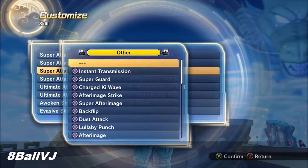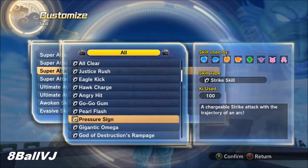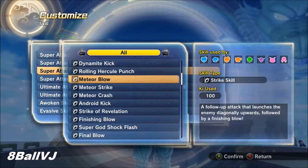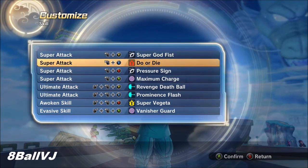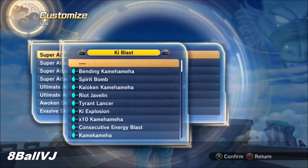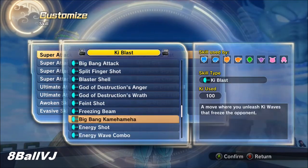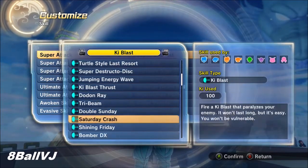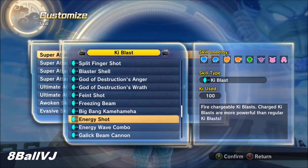For Ki Blast, if you don't have meditation then you can use Big Bang Kamehameha or something like that. A lot of the DLC moves are in here because they're overpowered. If you want a link of the best DLCs to get, I'll put that in the description. If you want a non-DLC build just let me know. Pressure Sign used to be overpowered but now it's just a counter attack — you can dodge it.